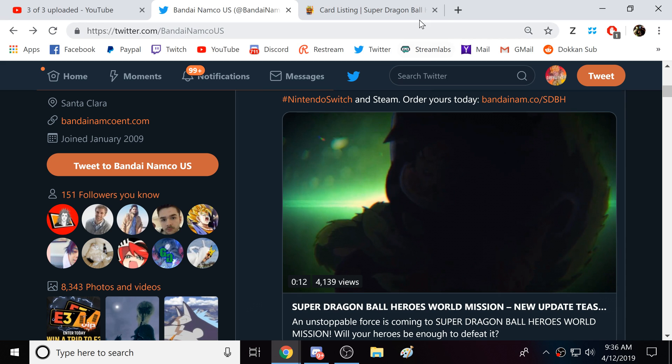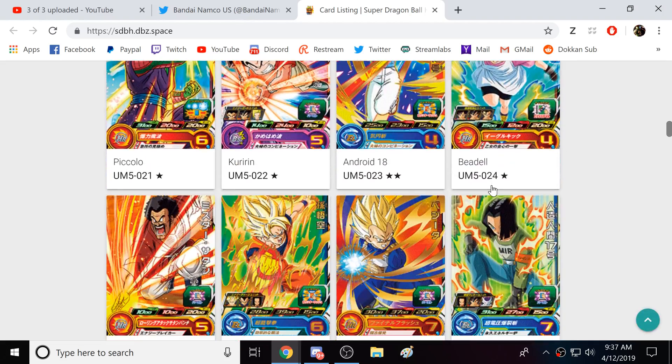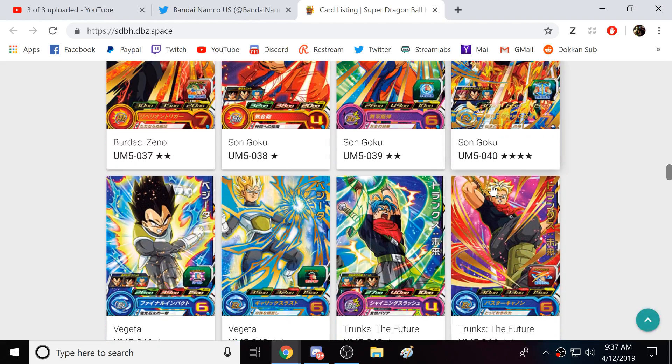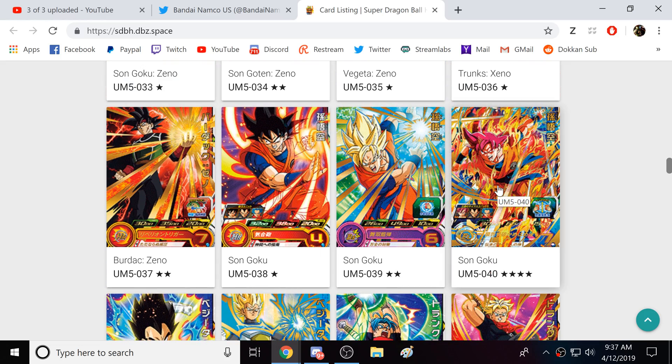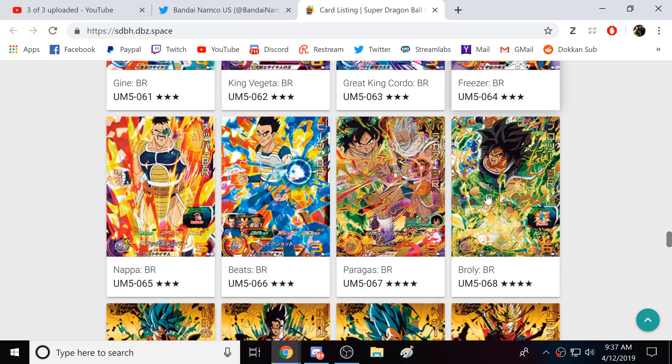We see this Broly silhouette right here. If we head over to the Super Dragon Ball Heroes DBZ Space page, made by Renzi — shout out to him, go follow him, DBZ Space on Twitter — and we head down here, that Broly is actually here in Universe Mission Set 5. Ooh, look at that god Goku right there. Very nice.